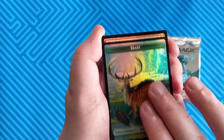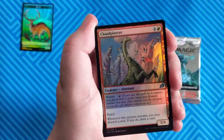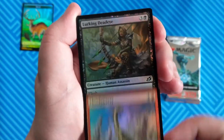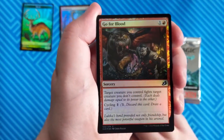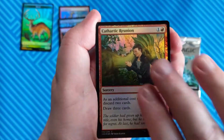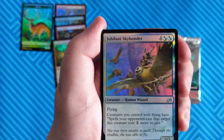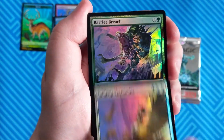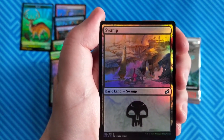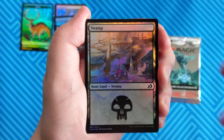So you get your nice foil token. We've got a human token with a beast. And then we've got our commons here up front: Cloudpiercer, Lurking Deadeye. Now these are all things you can get in regular draft boosters because these are just foil commons. Cathartic Reunion. And now we're into uncommons — we've got four commons and now some uncommons: Jubilant Skybonder, Barrier Breach. And then we have our basic land. So all of these things so far can be gotten in a draft booster as well.